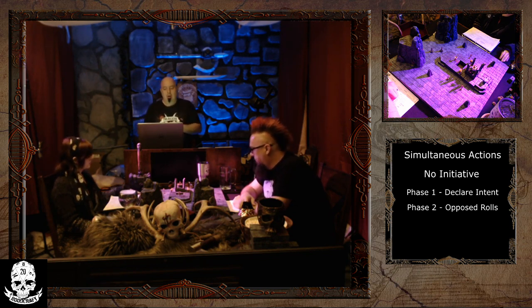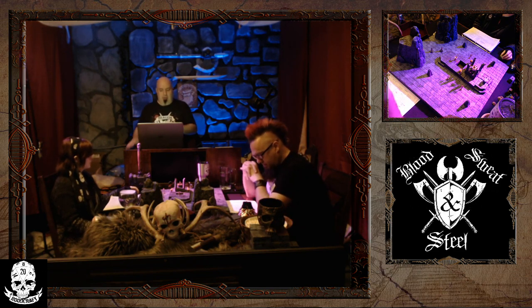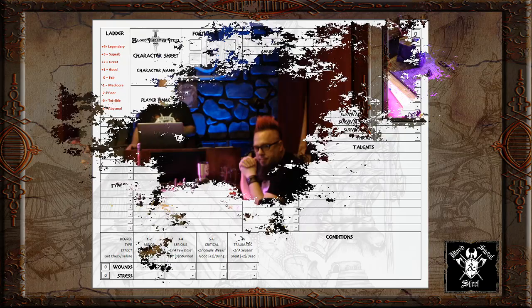It's important in this style of game to do what your character is really good at when it really matters. Another aspect that's a little bit different is there are no hit points. This game uses nonlinear wounds. There are four different types of wounds - I'll pull up the character sheet so you can see. In the lower left hand corner of the character sheet, you have minor wounds, serious wounds, critical wounds, and traumatic wounds, each with different consequences.